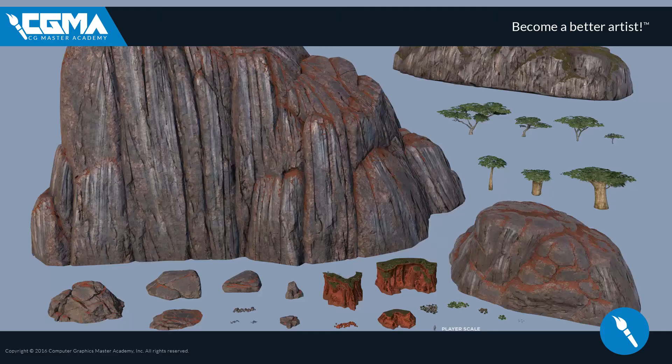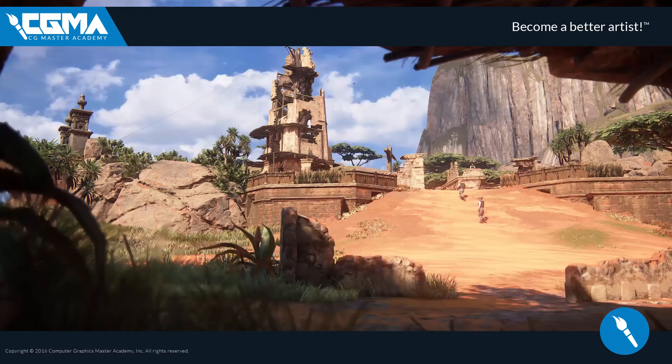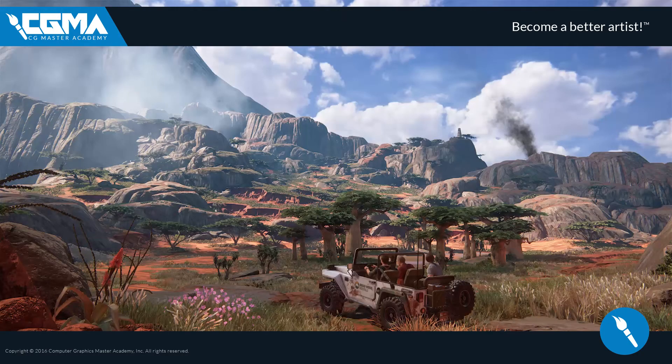Modularity is key in games and in an organic environment that is no different. Students will learn to create modular organic assets such as rocks, trees, and tiling textures that can be used to fill up a large space while still keeping each asset feeling unique and highly detailed. To further grow students' understanding of environments, we will be learning Unreal's foliage system and explore helpful techniques that will draw a viewer's eye around our scene, highlighting what's most important. Students will gain insight into how to incorporate man-made assets with natural assets so the two blend together while still feeling rooted in reality. Utilizing details — or lack of details — will help breathe life into our scenes by telling a story that will keep the viewer hooked.